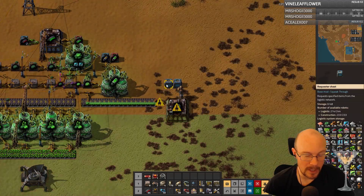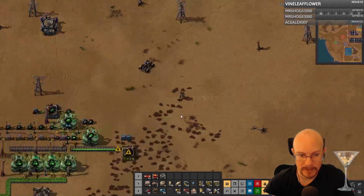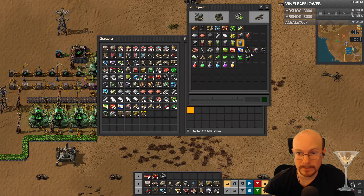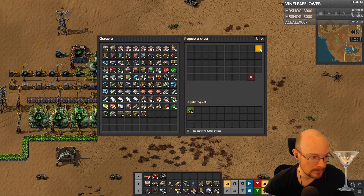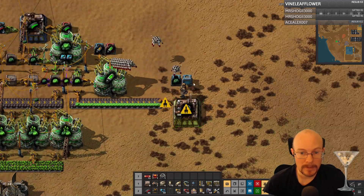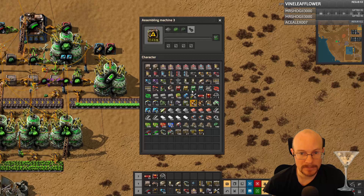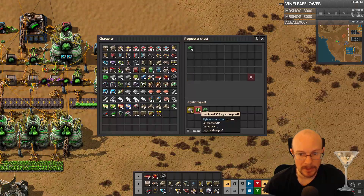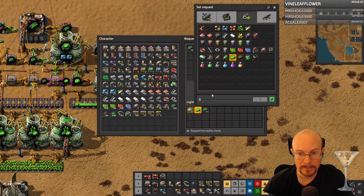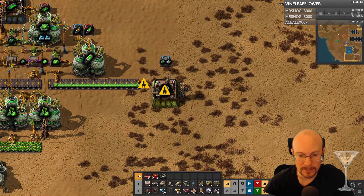Is iron in my network? It probably is not — that's another thing I need to set up. Let me get the U-238 though. Try the copy recipe from assembler to requester chest. Okay, I see what you're doing there — so I take this recipe and request it there. It will never be able to get this, so I'm going to get rid of that. There we go — now I just need to get iron to go in there and that will do what I need to do, I think.